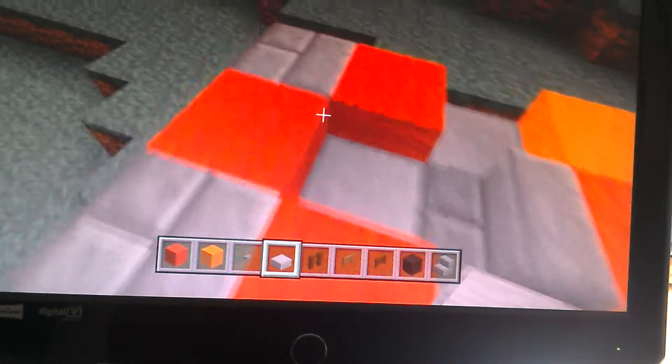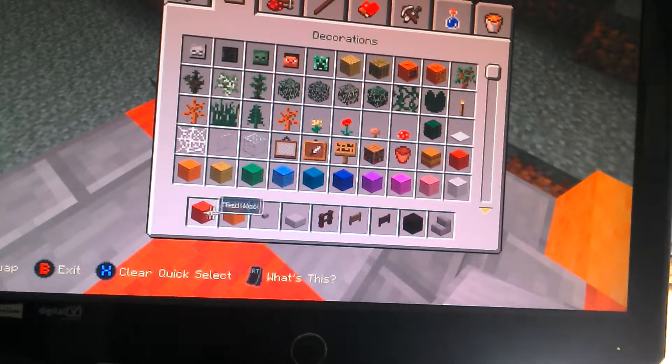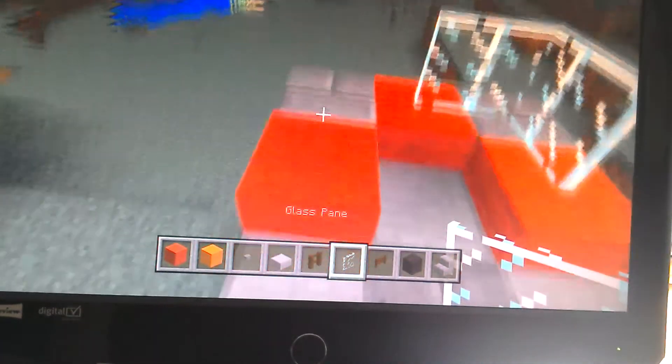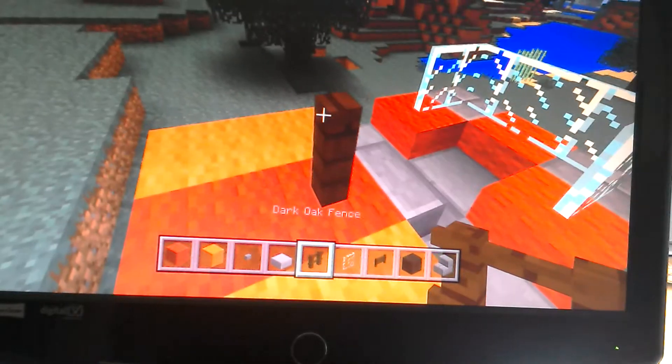And now you want to get some glass pane, any sort — you're going to make any colour, blue. And you literally do that. Then you get this and go up.